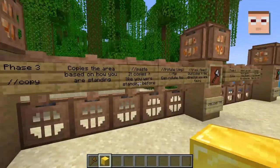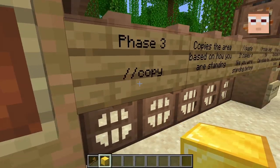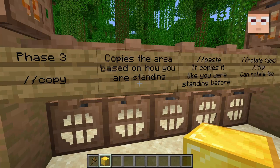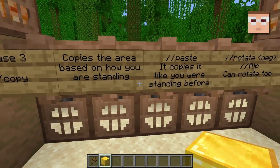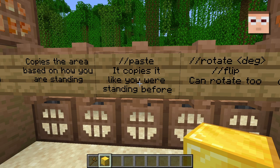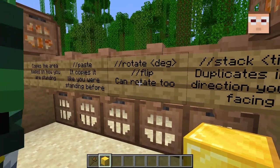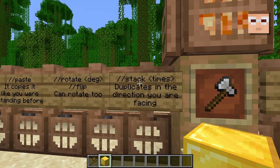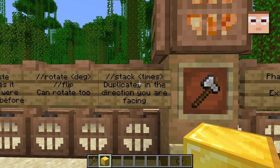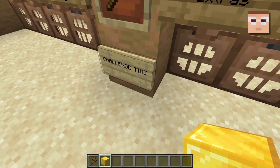Alright, so this is now when WorldEdit gets super crazy. We're in the land of copy. There is a command copy, which copies the area inside of the selection based off of where you're standing relative to it. And then when you do paste, it places it in the world at the same orientation as to how you were standing. You can also rotate it a certain number of degrees or flip it. And then alternatively there's a stack command, which just takes your selection and copies it at an exact order.